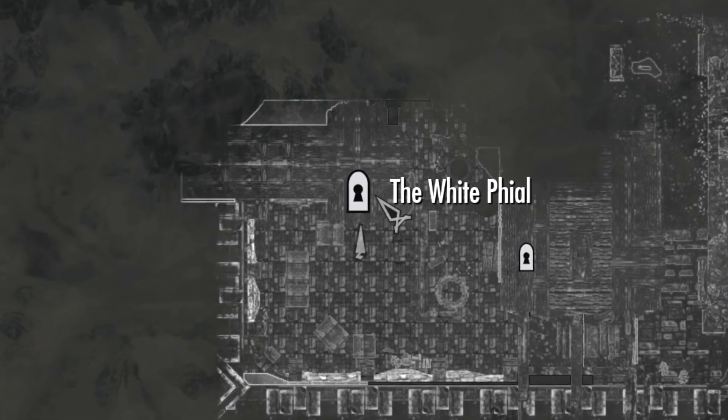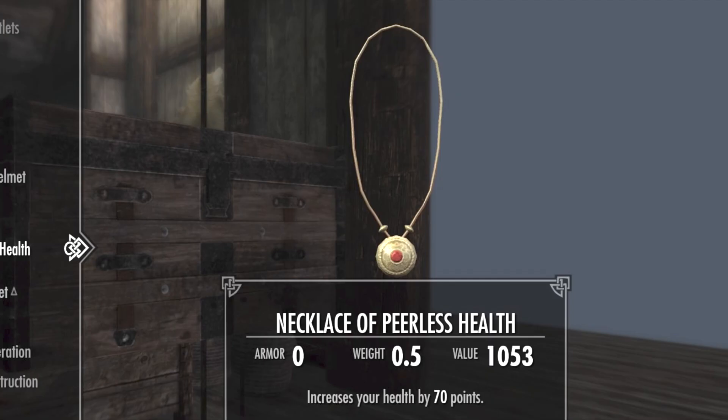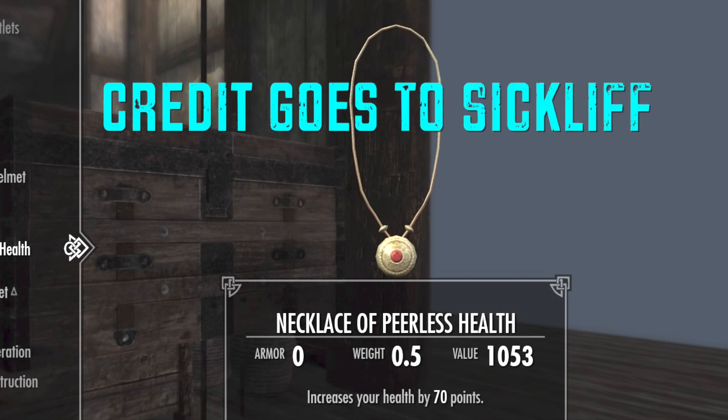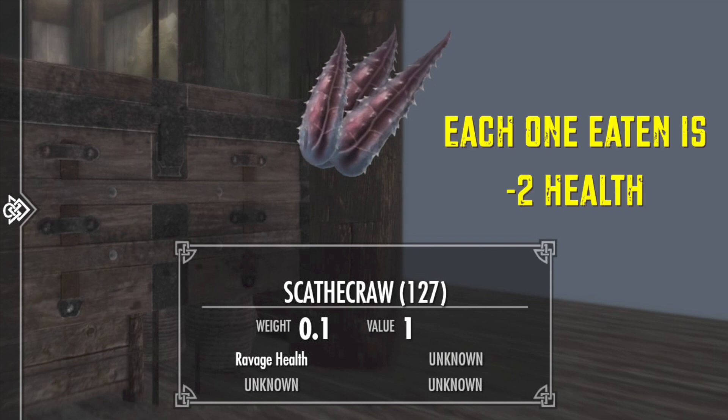So what I'm gonna do is head to the Whitefall. This is an easy beginner's one. What you're gonna need is any piece of jewelry that gives a buff to your health — something that increases your health. I've got the Peerless Health necklace, it increases health by 70. And you're gonna want at least 50 to 80 Scathecraw ingredients, which you get on Solstheim. You don't need 127 like I have.